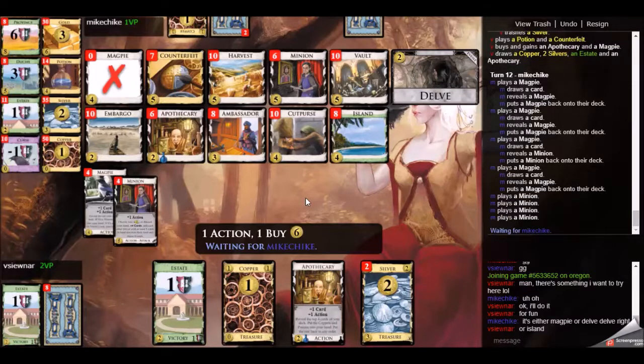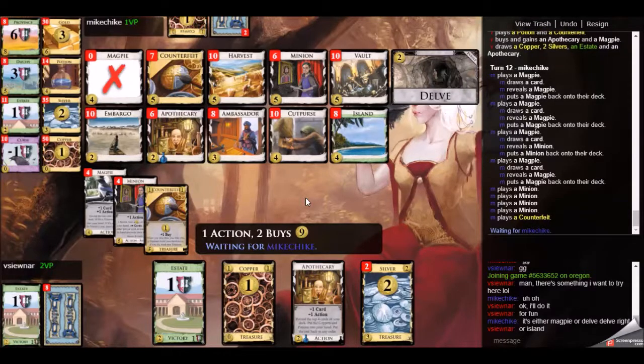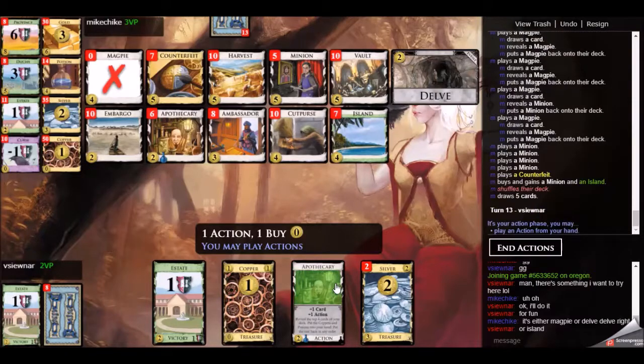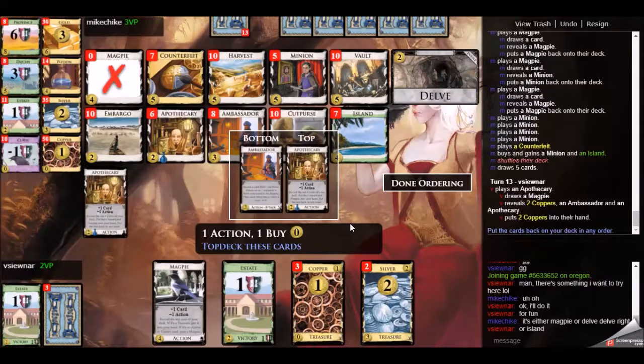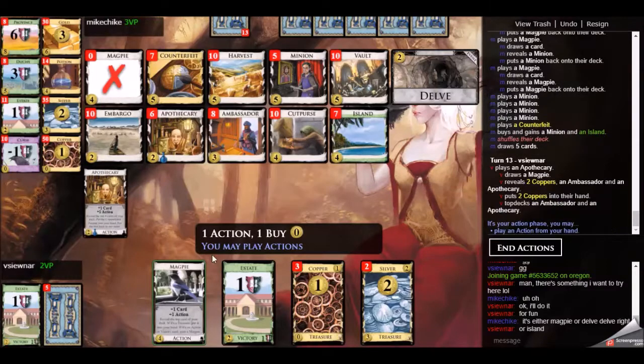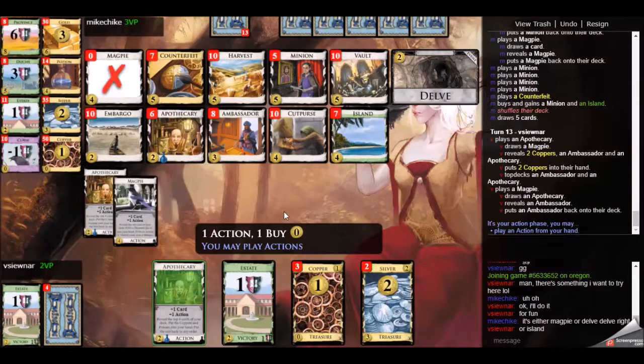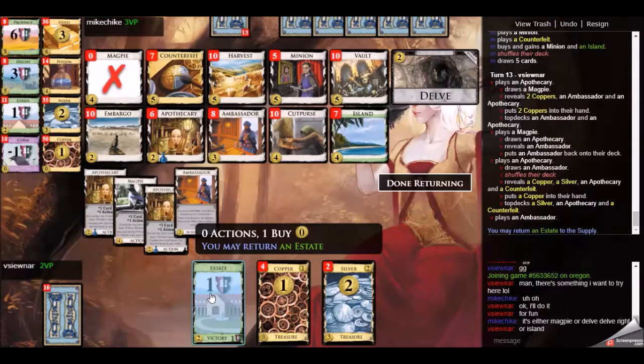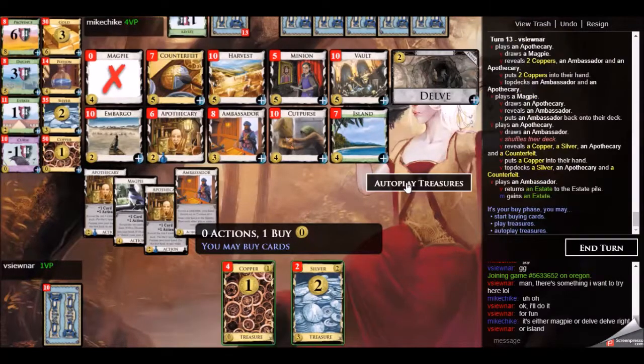So how things are going so far: my opponent actually only has 4 Minions. I say only, but his deck is becoming much better — he has the Magpies to draw up things, and the Minions do provide some money. He goes for a Minion and picks up an Island on his $4 hand. It can be a little bit tricky to set your Island aside with an Estate in a minion-type deck since he doesn't draw the whole deck, but he'll get around to it eventually — I'm sure that's not a concern for him at this point.